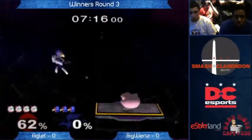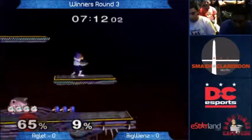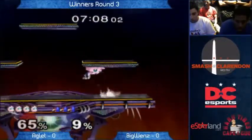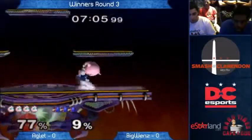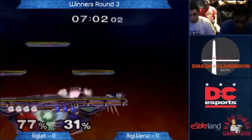Aglet goes ahead and takes the first stock with an F-Smash. It's a good lead to have as a Jigglypuff player — you can take another stock at any point and just kind of take the game out of control. Aglet went for a pound out of nowhere and got punished for it.